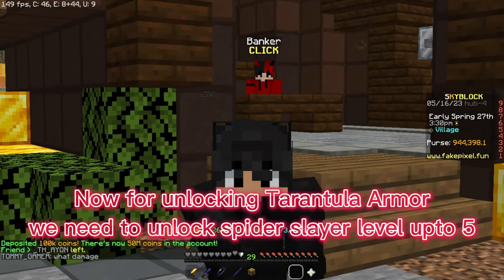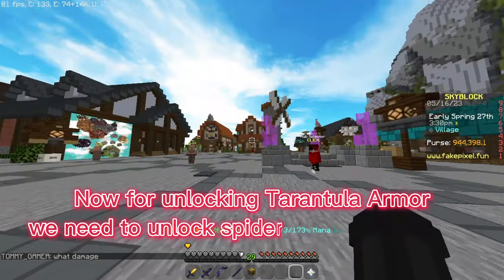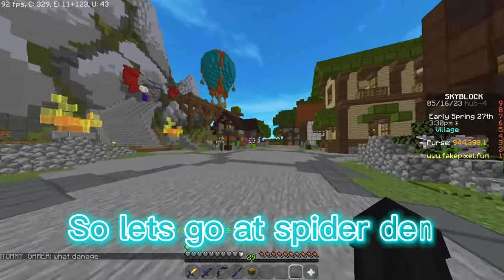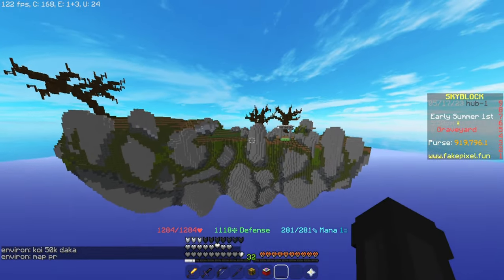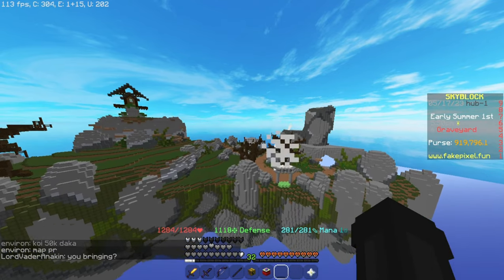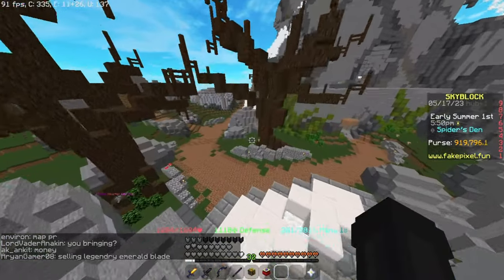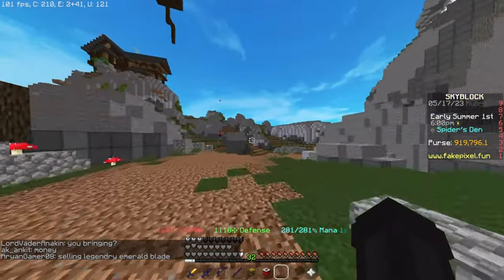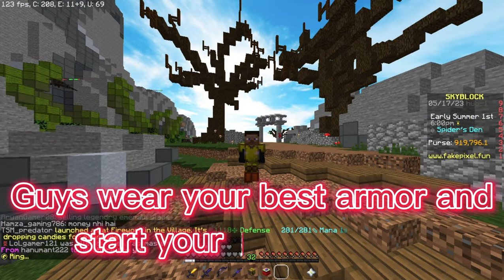For unlocking tarantula armor we need to unlock spider slayer and level it up to level 5. So let's go to the spider den. Wear your best armor and start your spider slayer.